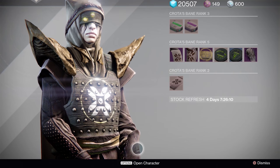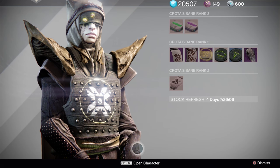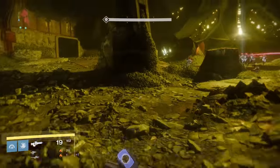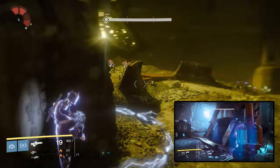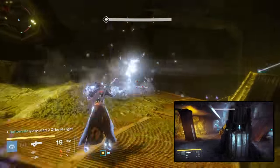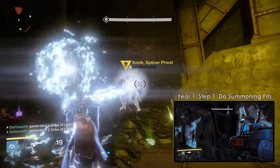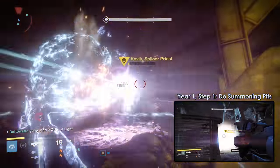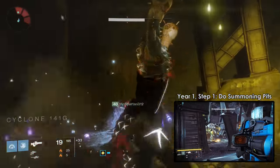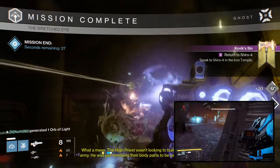For those experienced with the year 1 version of Thorn, this is going to feel really familiar. Eris will tell you to go do the Wretched Eye Strike — you can do this on any difficulty, it does not matter. As soon as you kill the boss, the next part of the quest will trigger, telling you to kill Fallen in the Plaguelands.